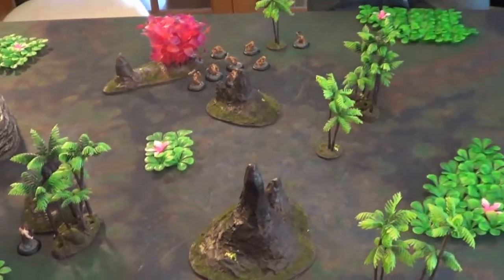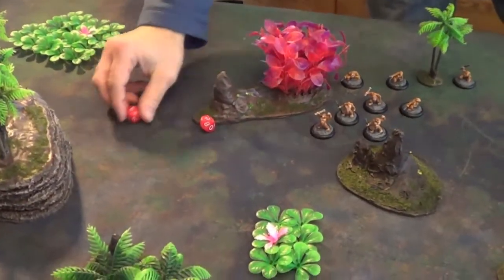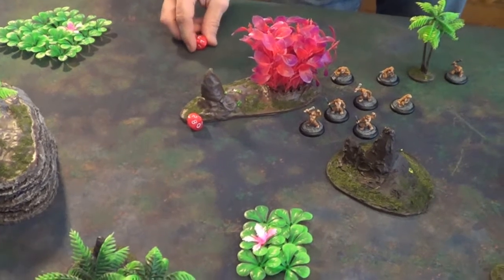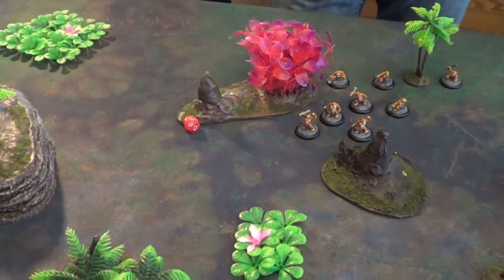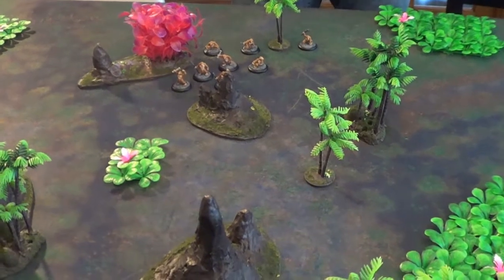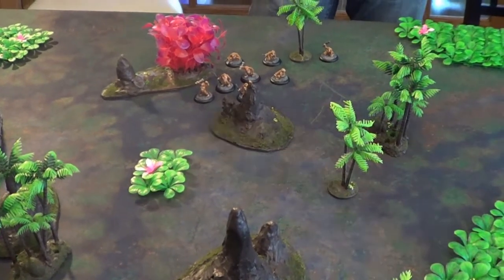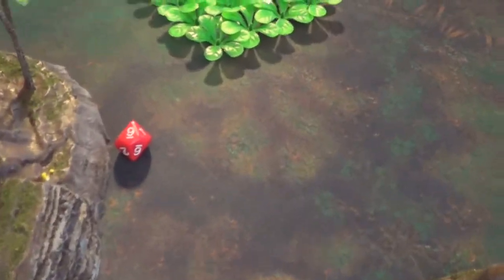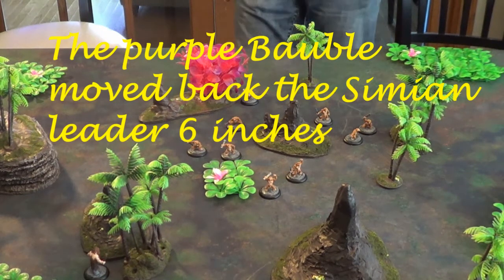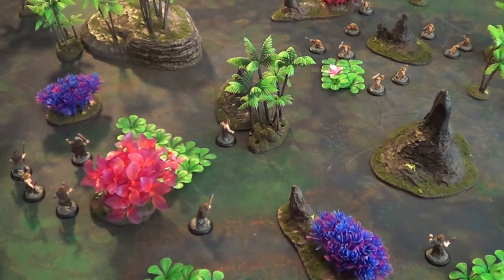Starting round 2 — rolling for initiative. A 2 and a 3. With my moxie of 5 versus your 7, I definitely lose. The Simeons get the initiative this time. Are you going to be a tricky customer this round? I think I will — I'll use 'Shiny Bubbles.' The color rolled is 9 — Purple. The Simeons have moved up, penetrating much further into the Neanderthal side of the board.